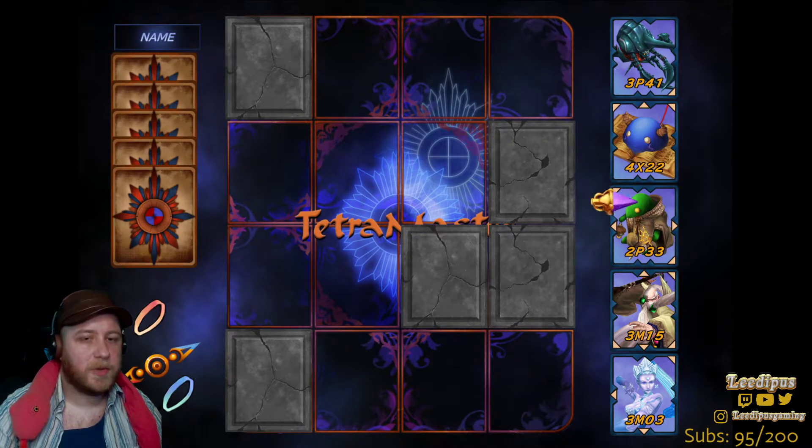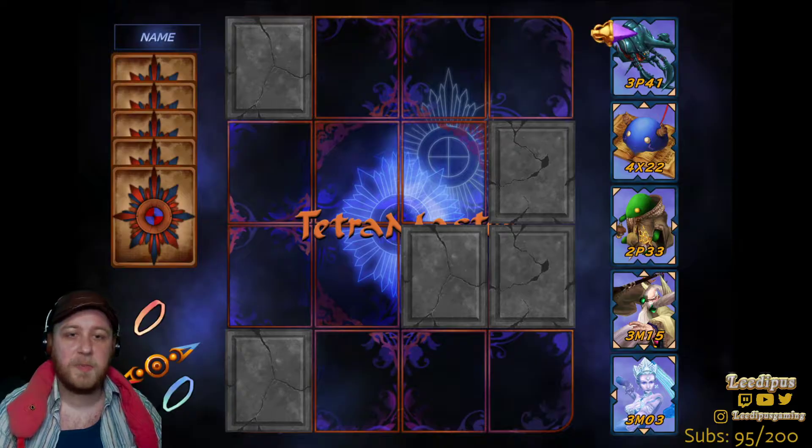So the way the cards work: if you look at the numbers on the cards, the first number is the card's attack stat — so this beetle at the top has an attack stat of three. The second letter is either a P for physical, an M for magic, an A, or an X.